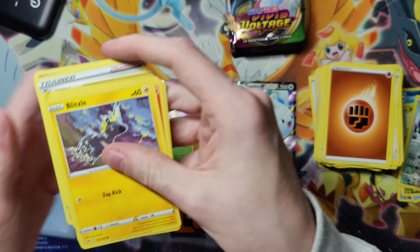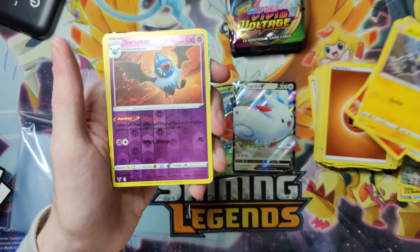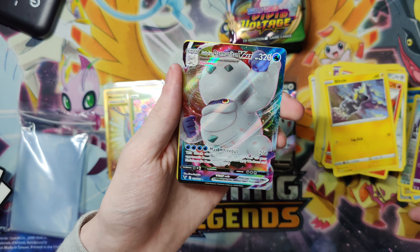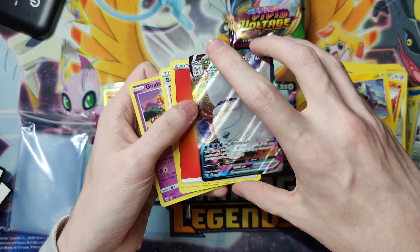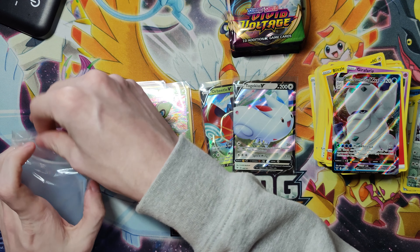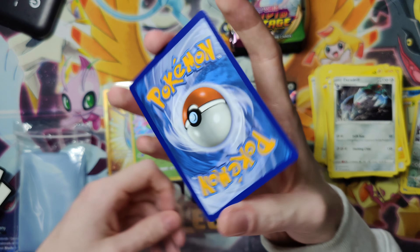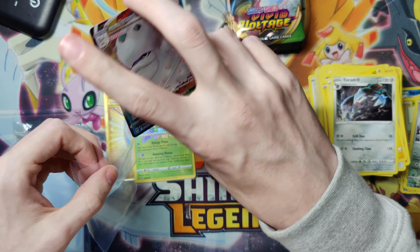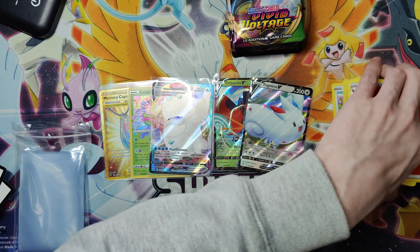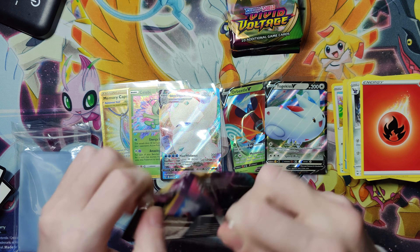Next up — okay, I see something already, it looks like a Vmax, I'm gonna guess... reverse Swoobat, and yep — Galarian Darmanitan Vmax! Beautiful card. I do have this one in the binder set already though, so that is a duplicate which I'll probably end up grading if it's gradeable, otherwise just sell it. Looks minty — the print quality so far has been pretty great, I haven't noticed any issues.